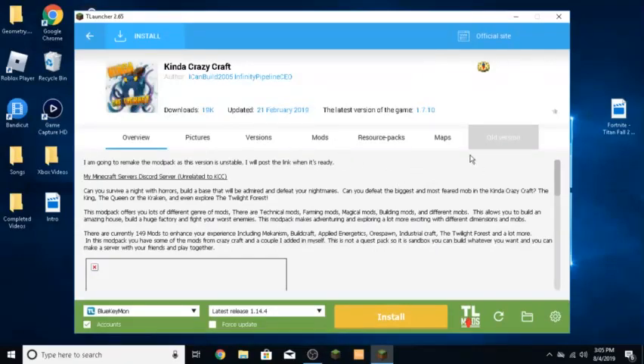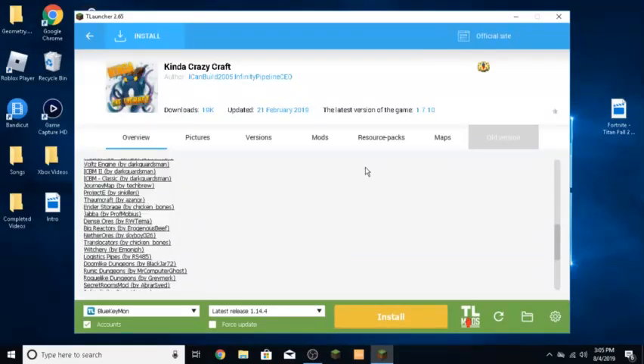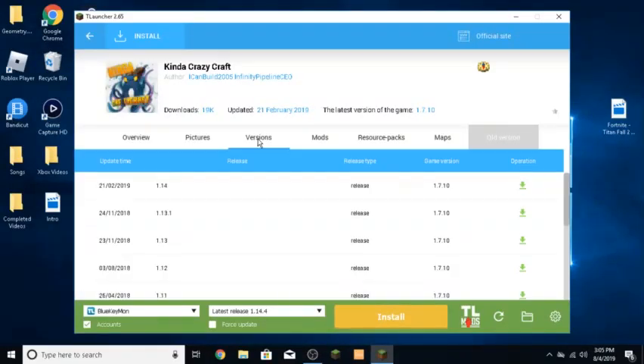Now that you're on this, scroll down — go to Versions. Now that you're on there, go over to the Operation section and right at the top click on Download. Now you'll see it says Release Kind of Crazy Craft 1.14, and you just press Enter to start the game.